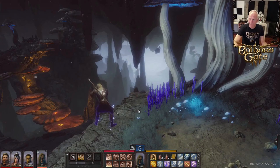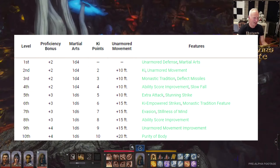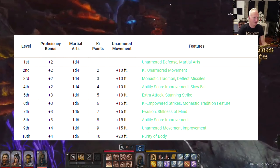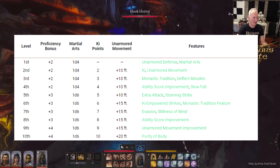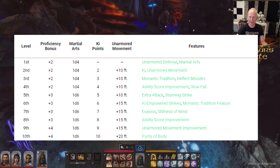Your unarmed strikes as a monk — punches and kicks — do 1d4 and this goes up as you level. Finally, when you take the attack action, you can use your bonus action to do an additional unarmed strike. For example, if you're using a short sword you can hit someone with it and then as a bonus action punch them in the head.